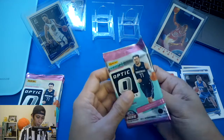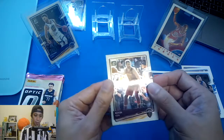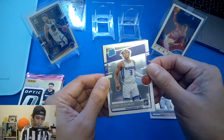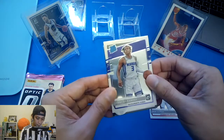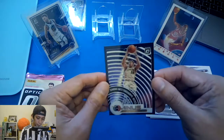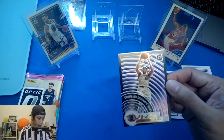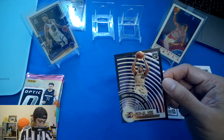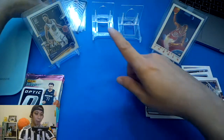Third pack — let me know what you think about this box so far. We've got Kevin Love base, Jimmy Butler, and then what is this? I think this is the T-Minus insert — three, two, one, T-Minus — and it's Giannis! Very nice! Let's sleeve this up because I love the cards — very clean card. Anything that I like I'm going to put it over there.